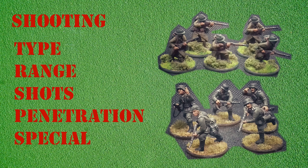These statistics are: type, range, shot, penetration, and special. The type denotes the weapon's type — so in this case rifle, but in many other cases submachine gun, light machine gun, etc. Range indicates the weapon's maximum range. Shots denotes how many dice are rolled when the weapon is fired. Penetration relates to any modifiers added when making a casualty roll, and special outlines any special rules individual to that weapon.